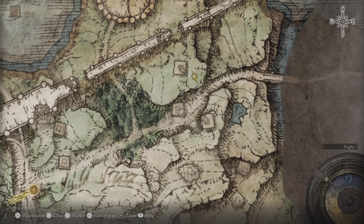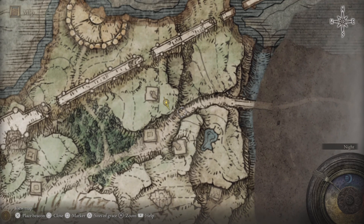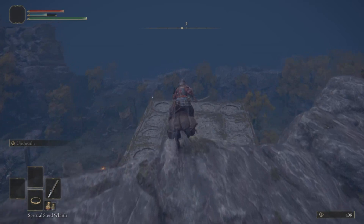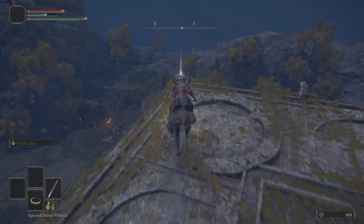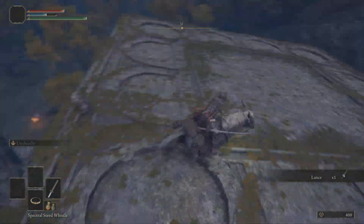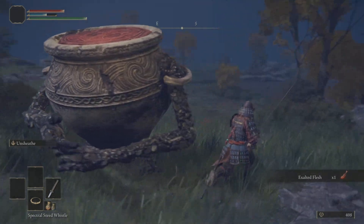From here we're going to go grab the Lance, one of the early pierce weapons in the game. Then we're going to make our way down to our friend Jarbro. The Lance is a great spear-tier weapon which gives decent damage, good strength scaling, along with some decent posture damage.